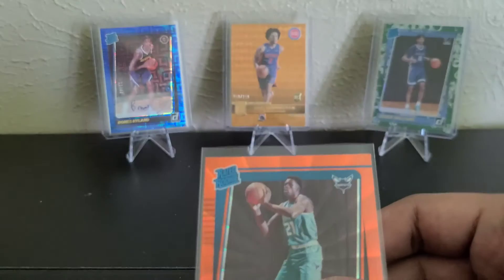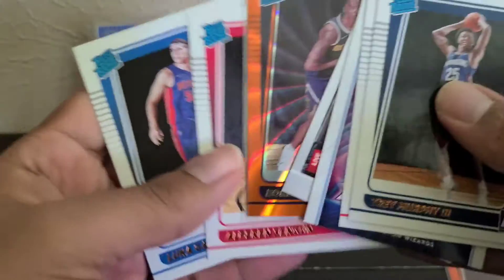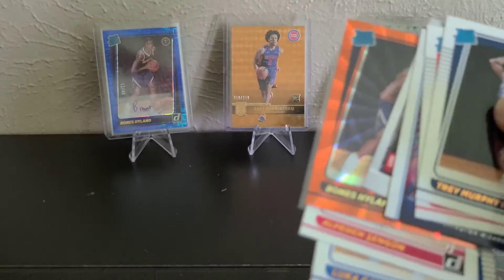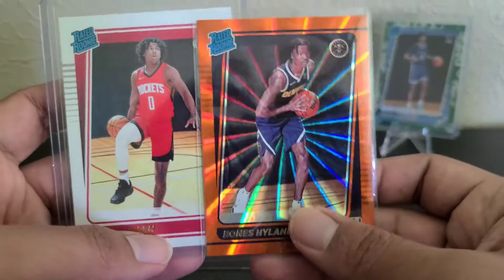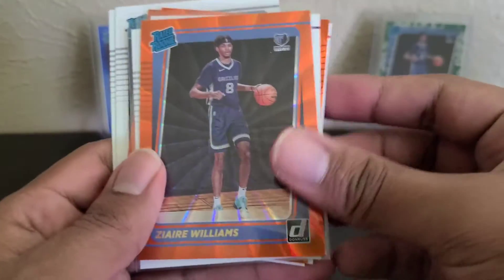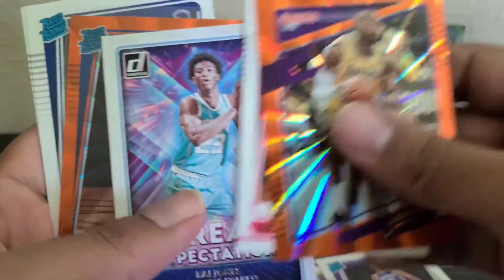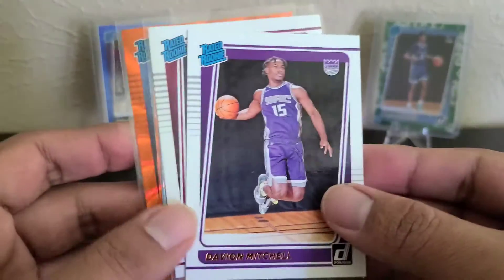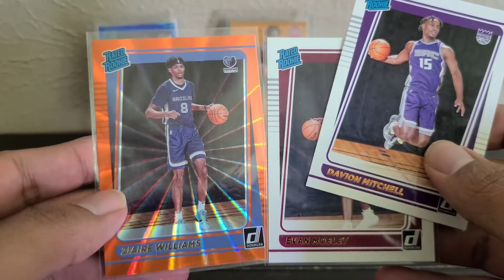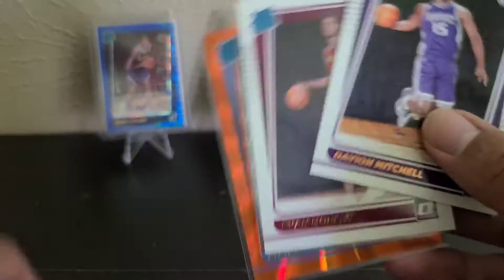Let me just get the rookies from the second box — JT Thor, Murphy. The best cards are probably Hyland and Jalen Green — yeah, probably our top two cards from that second blaster. And our first blaster highlights: Zare Williams, Evan Mobley, Davion, LeBron Orange Laser, Boston, Livers, Moody, Hyland. Let me know in the comments which one you think was the better blaster. If you bought one or a couple, let me know if you got a purple laser — I'd love to hit one of those. I think the first blaster probably took it, with Jalen Green and Hyland.